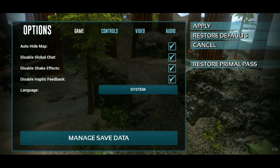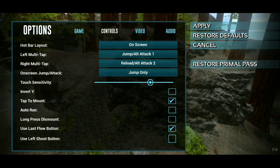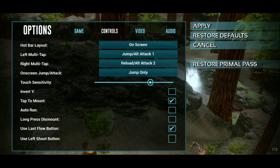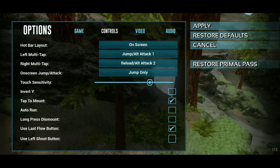Disable haptic feedback, or even enable it. You can control the first-person view on the screen, and left multi-tap for jump or alt attack 1, and right multi-tap for reload or alt attack 2. On the screen: jump attack, or jump only.